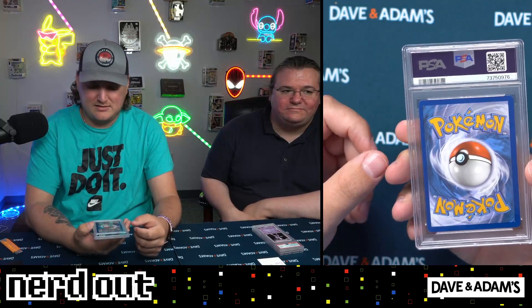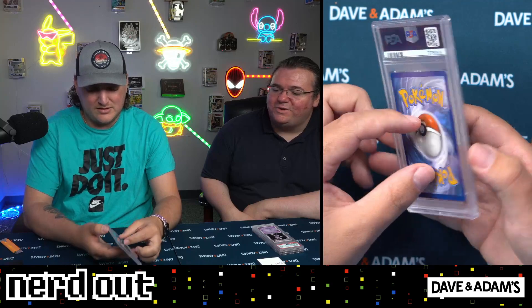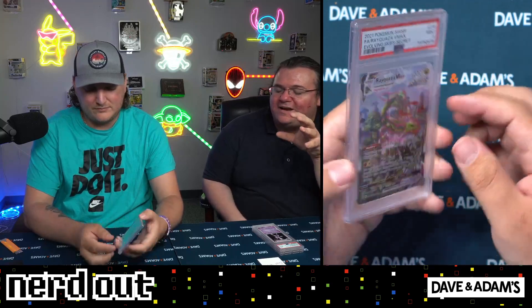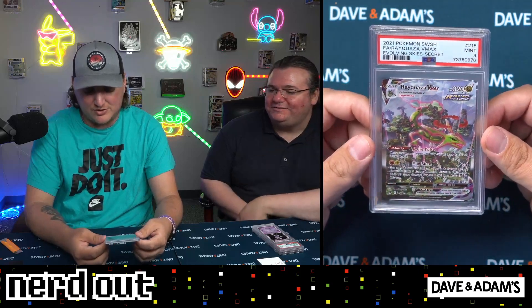That is the dragon spot — that is going to Kevin L. Kevin L, you are getting the Rayquaza VMAX. A little bit off center — that's probably what prevented it from being a PSA 10. But other than that, this card looks incredible. It's one of those cards that shows you the true perspective of just how big this Pokémon actually is. Those are some of mine and Anthony's favorite cards — the ones that give perspective to how big something is. Thank you guys for buying into this break, we appreciate it!